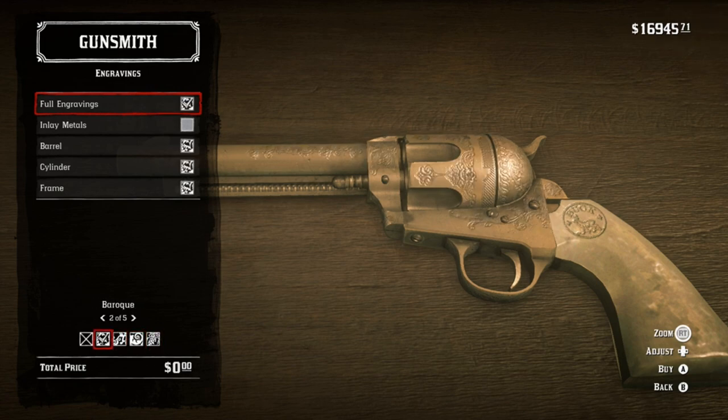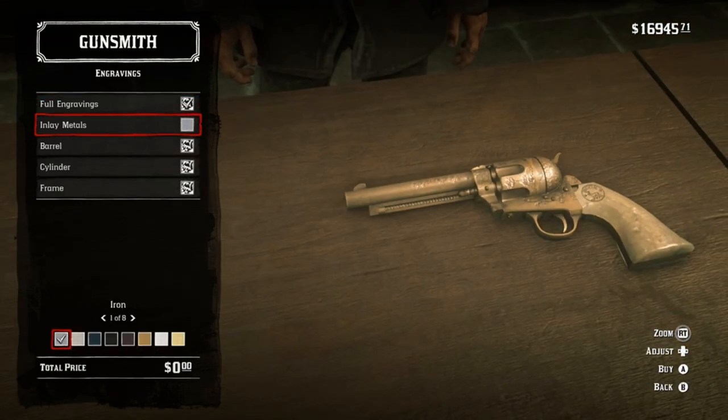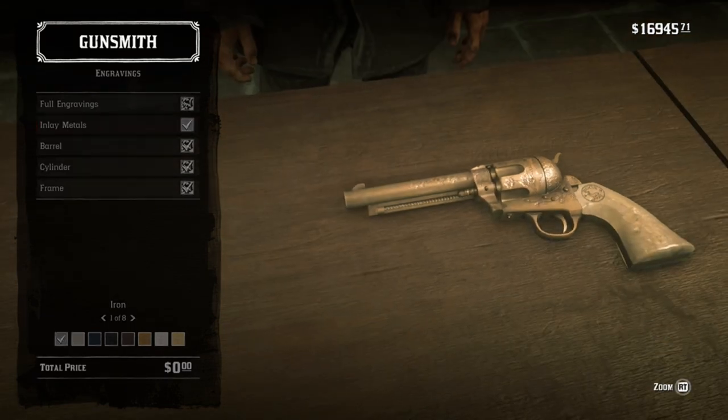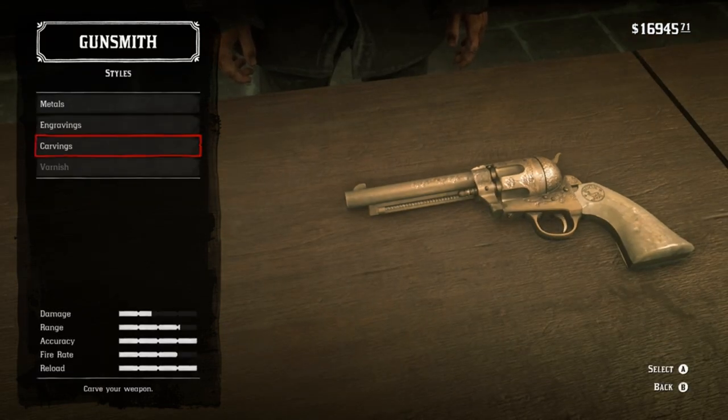It's still very simple. The engravings aren't inlaid with anything — they just look like flat-out engravings on the bare metal. So whatever color you decide to go with, be it iron, nickel, or even silver, just match it with metal inlay. And no carvings, of course.